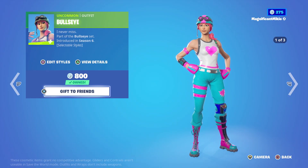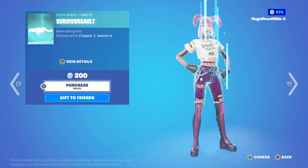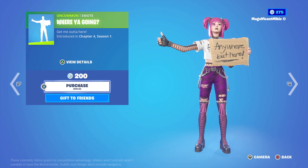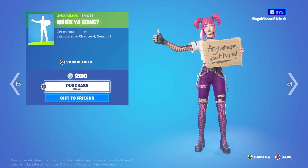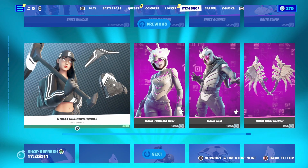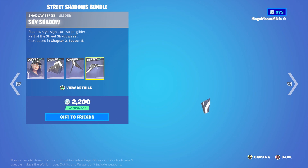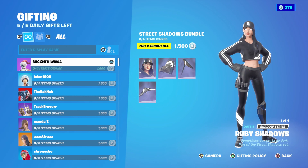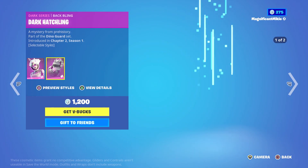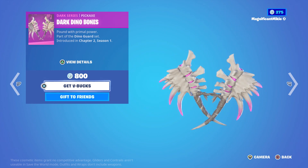We have the Bullseye outfit for 800. The Cryptic outfit with Spectral Spine Back Bling for 1,200. It Was All a Dream Music for 200. Survival Salt Emote for 200. Full Tilt Emote for 500. Where Are You Going Emote for 200. The soccer outfits and items are still here. Street Shadows Bundle — Ruby Shadows outfit, Blackout Bag Back Bling, Shadow Slicer Pickaxe, Sky Shadow Glider — all for a total of 1,500, which is 700 off. Dark Tricera Ops outfit with Dark Hatchling Back Bling for 1,200. Dark Rex outfit with Dark Scaly Back Bling for 1,200. Dark Dino Bones Pickaxe for 800.